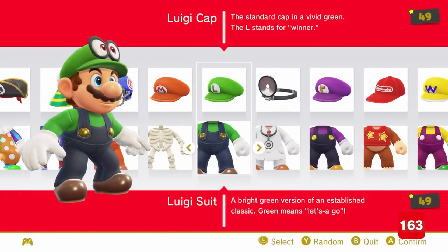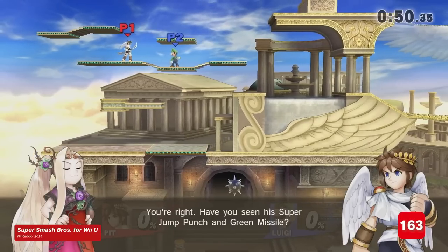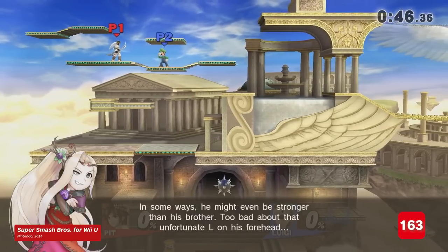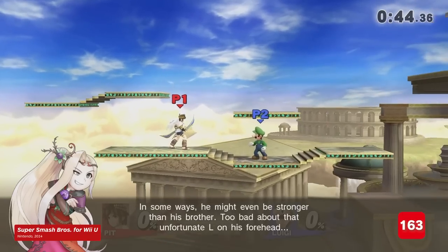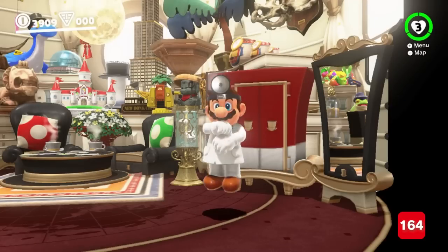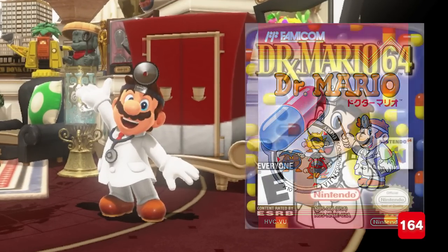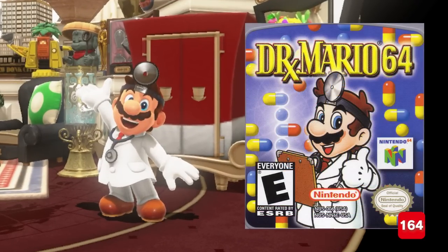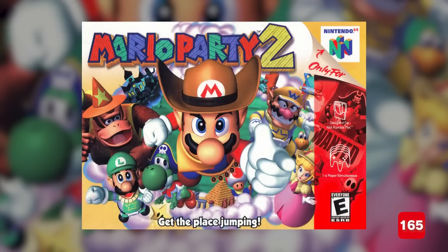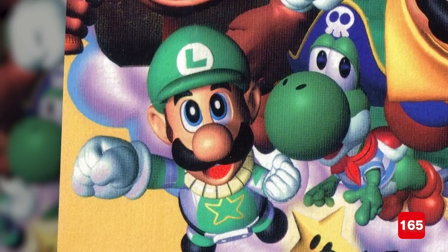Moving on to the Luigi outfit — it's the copy that's worth paying attention to. As established in Super Smash Bros. for Wii U, the L stands for winner. Doctor Mario is a game series that kicked off on Famicom, but only added the red tie from Doctor Mario 64 onwards. The cowboy outfit is most likely a reference to Mario Party 2.